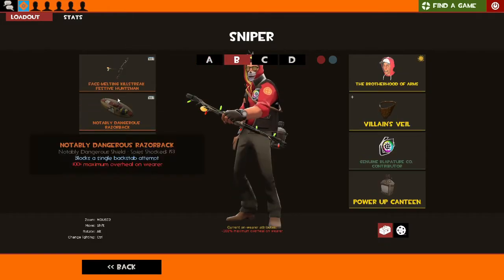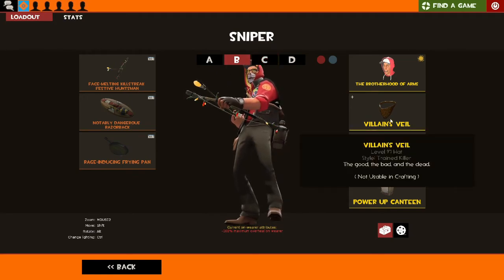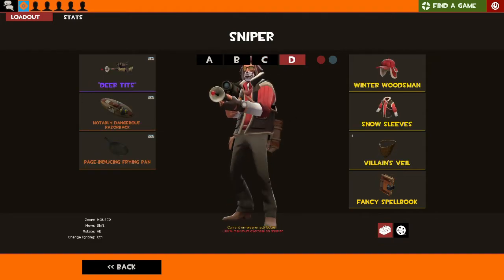Basically the same loadout again but with the Huntsman — you need something covering your face for it to look edgy because no one likes the Sniper's face without changes. Here's my assassin-kind-of loadout. I'm not too fond of it myself and very rarely use it, but when I do it can be fun, especially on Nucleus.